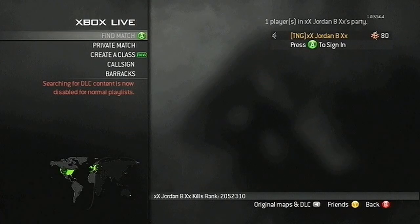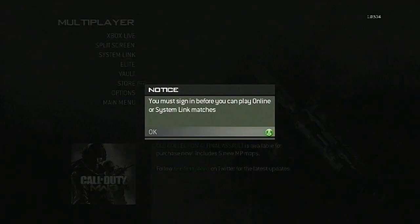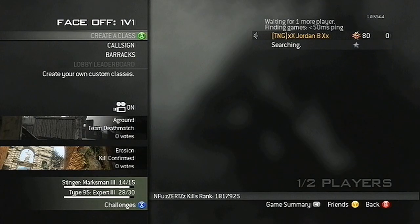What you're going to need to do is go on your second controller and press system link. You should get this error, so you just want to press A on your first controller and with your first controller you just want to carry on, go on to Xbox Live and search for a game of 1v1.